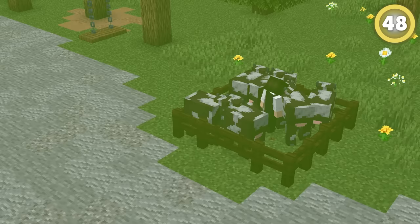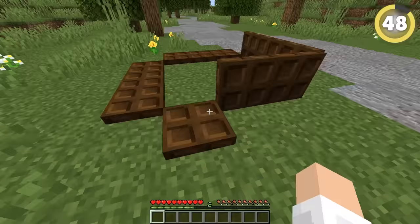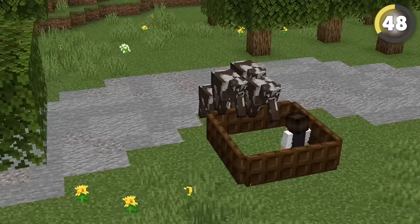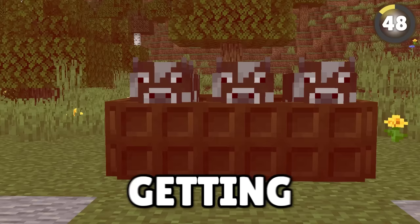Fences work great to hold an animal, so this genius hack uses trapdoors to trap creatures without you having to work at all. Mobs don't realize that you can hop over a trapdoor on both sides, and so once they've hopped over one side, they can't go back, getting stuck in your perfect little pen.